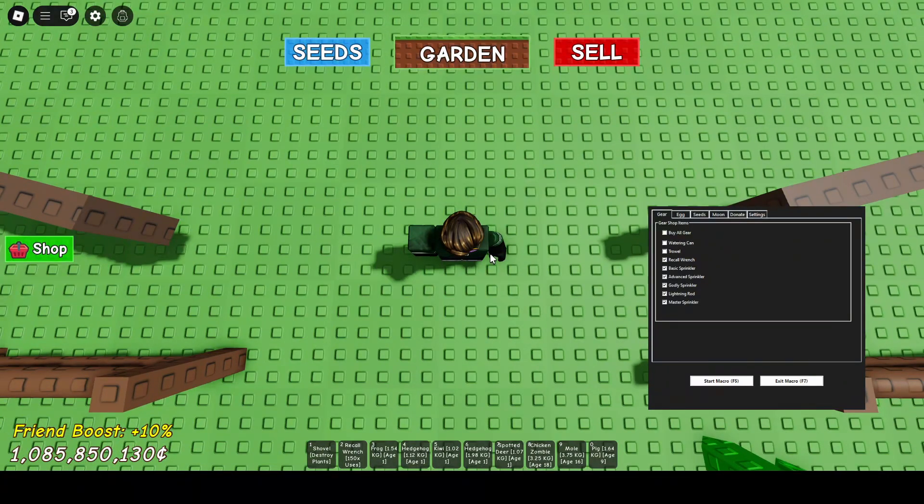Then click the garden button. Now don't move the camera. Next, equip your recall wrench in inventory slot number two. When you configure the macro to whatever you want to auto-buy, make sure to enable 'auto buy recall wrench.' You can now start the macro by clicking Start or pressing F5 on your keyboard.